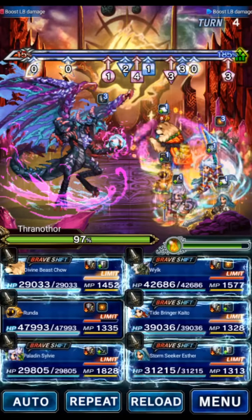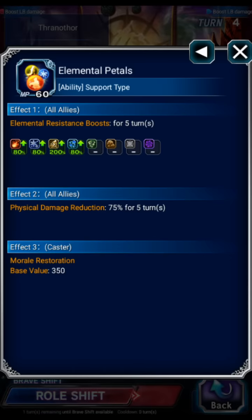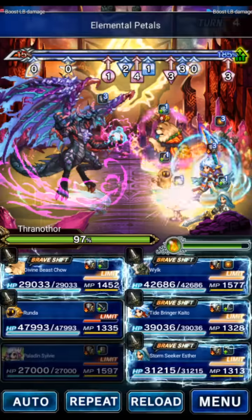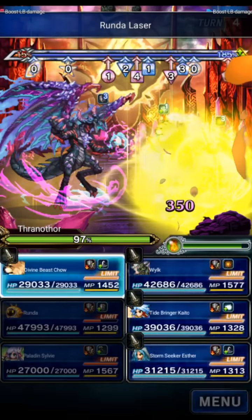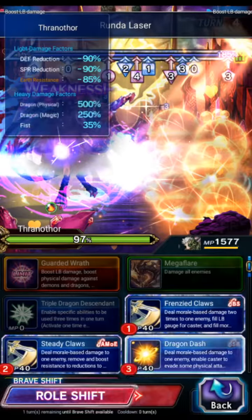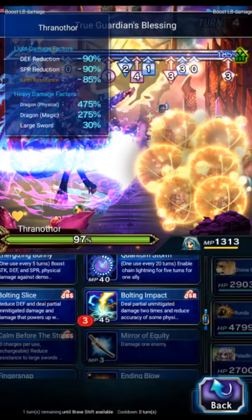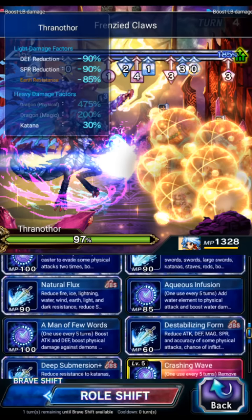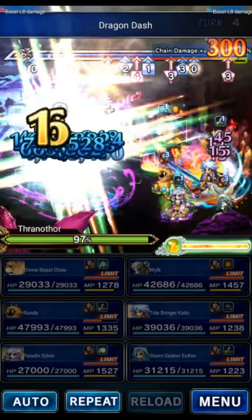Sylvie goes back to base form and we're just going to fill the Morale Gauge. Elemental, Elemental, and Resolve. Runda can hit the boss three times just to fill Morale Gauge. Chao can just fill Morale Gauge. We're going to burst next turn, so we're just going to fill Morale with Wilk — Calm, then fill Morale. Natural, Deadly, and Torrential with Kaito. The Morale Gauge is filled. And remember, we are imbued with Earth, so we're hitting the boss with Earth every turn.